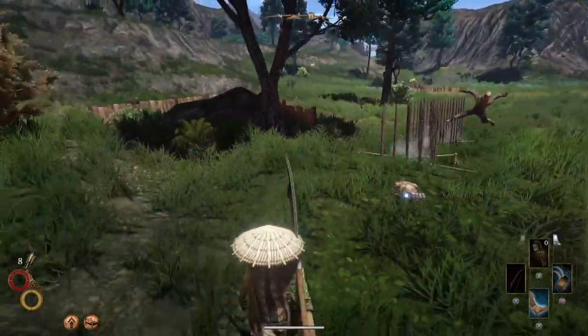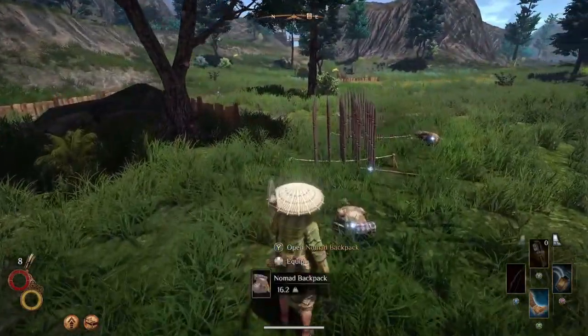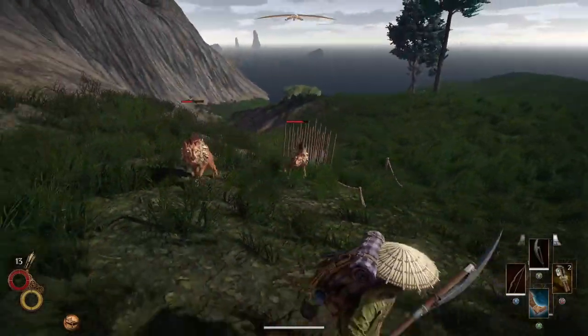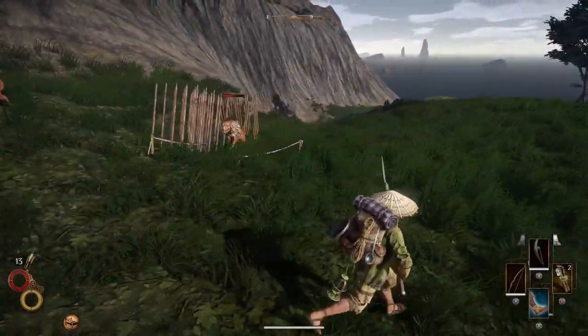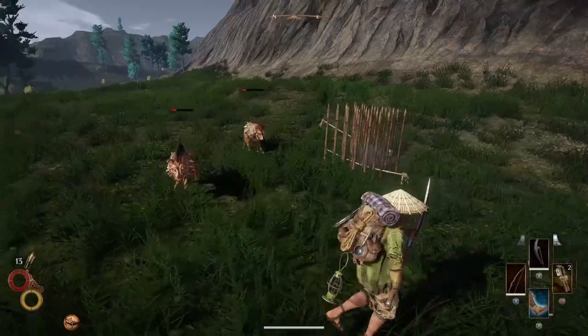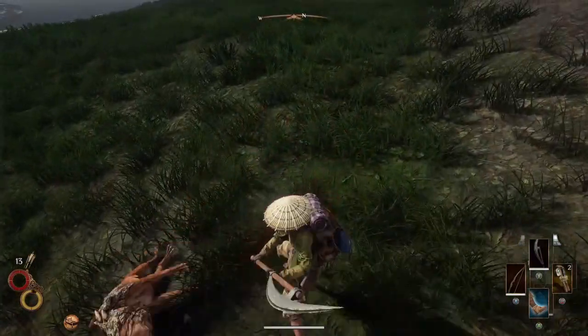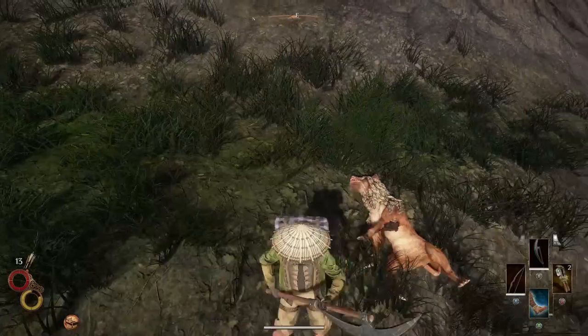Early on, bows and traps are essential — they'll really help you up your game and progress. Just be aware that whatever material you set the trap with determines how much damage it will do. Metal spikes will do a lot more damage than wooden ones, as you can see here.